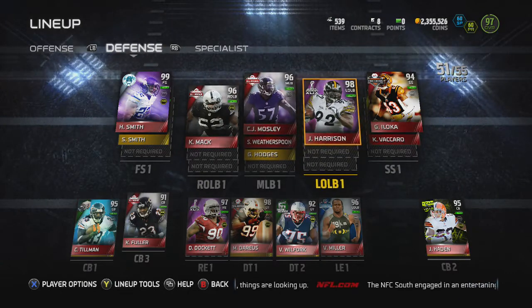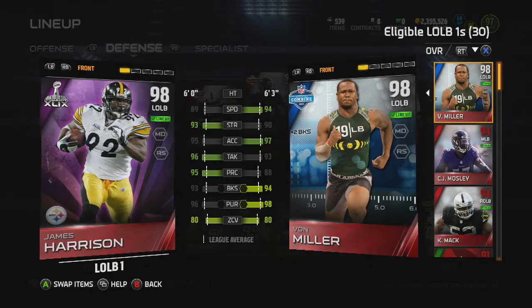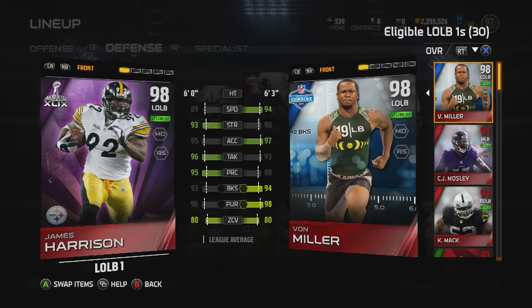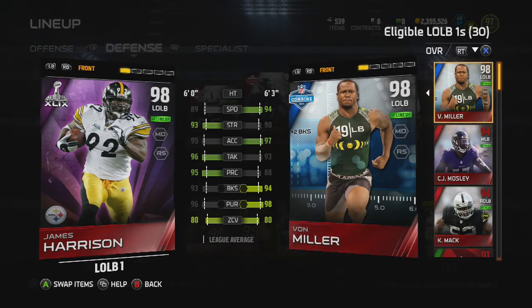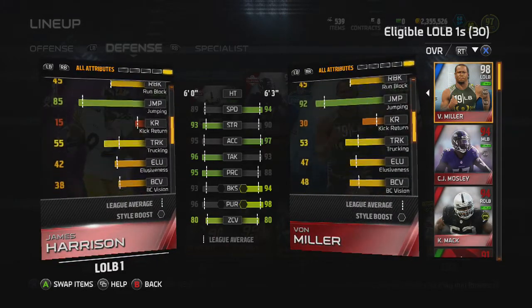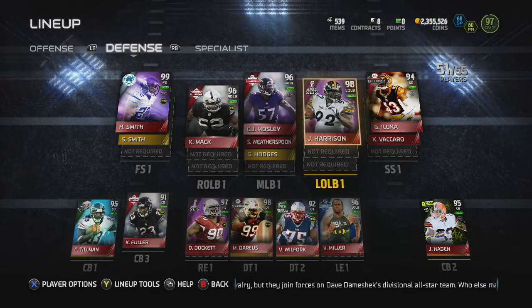James Harrison is my biggest noticeable upgrade on defense. I had Jamie Collins before — a fast coverage linebacker — but James Harrison only has 80 zone and I don't really notice a coverage drop-off. His main stats are the upgrade: 95 play recognition, 93 strength, and 93 block shedding. Jamie Collins couldn't get off blocks like that. I've noticed my biggest upgrade in run defense — this guy gets off blocks and lays the wood. He has 99 hit power, which is huge. I also have Cloe on the other side with 98 hit power — some big hard-hitting linebackers, which was my goal.